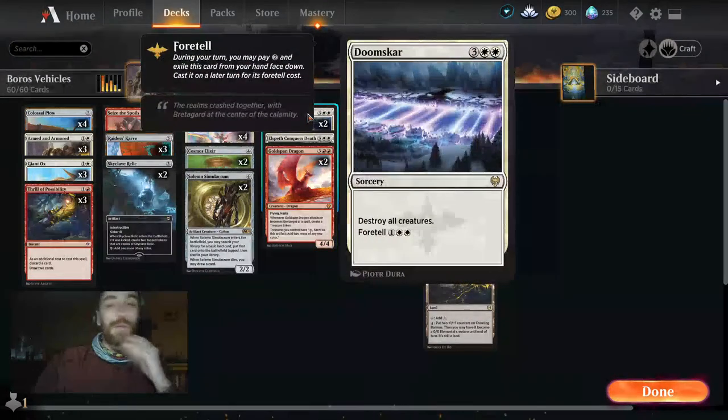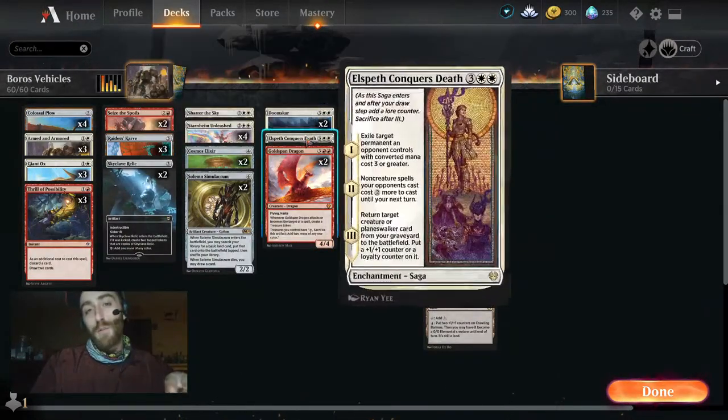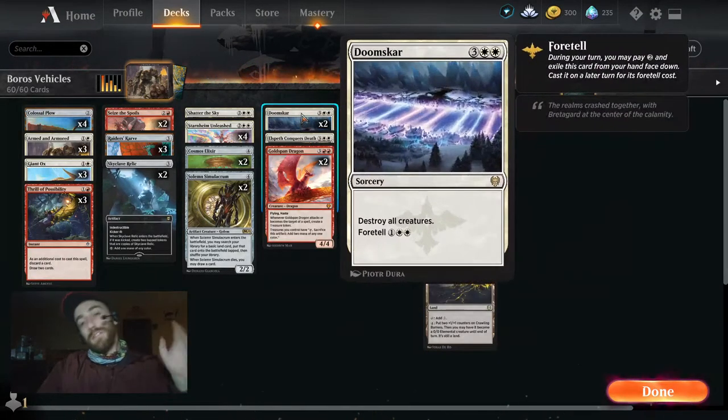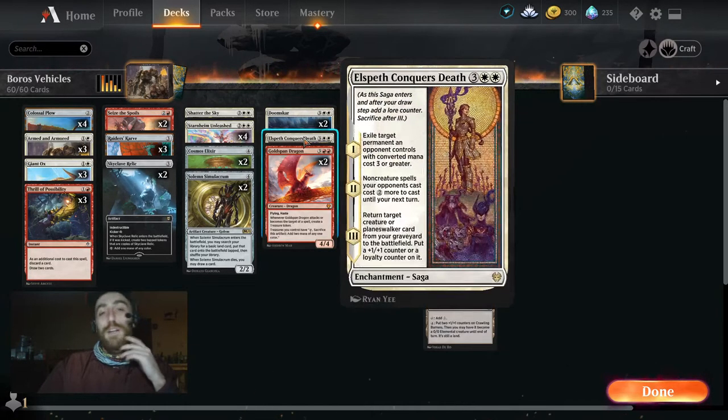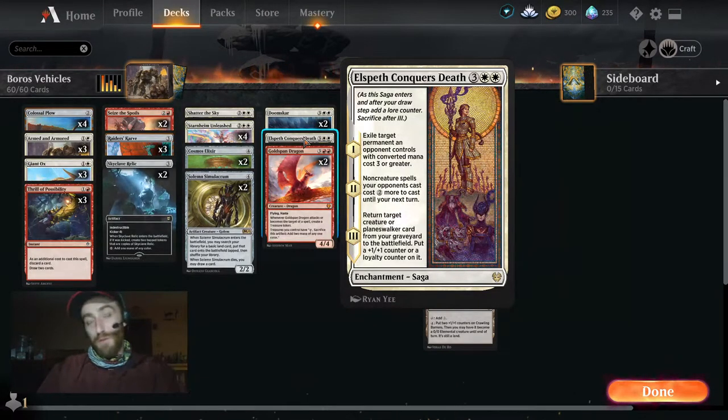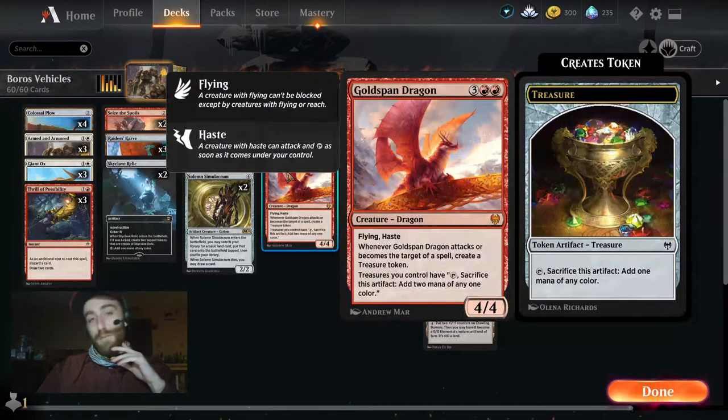We run two Doom Scars and one Elspeth for our removal package. Doom Scar obviously takes out things and also has Fertile. Elspeth can take out something pesky like a planeswalker or an enchantment like Doom Foretold that would just wreck us. We also have Goldspan Dragon in the five-drop slot — two copies, not bad at all. The treasure tokens it leaves behind can help us get to two copies of Ugin.